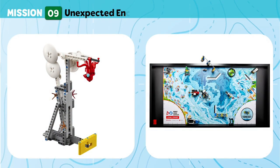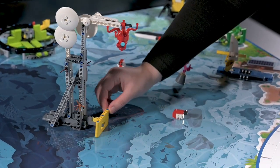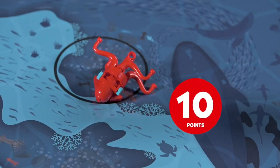Mission 9: Unexpected Encounter. Investigate the hydrothermal vent and deliver the sea creature that takes a special interest in you to the cold sea. Score if the unknown creature is released. Score if the unknown creature is at least partly in the cold sea.